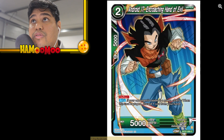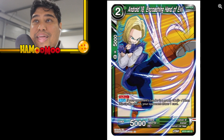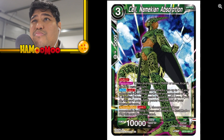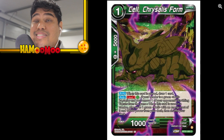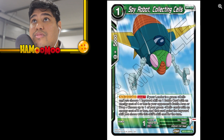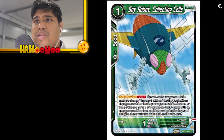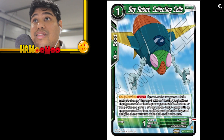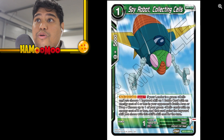More Cell cards: Android 17 Encroaching Hand of Evil, Android 18 version, Cell Greedy Absorption, Cell Saiyan Absorption, Cell Namekian Absorption, Cell Chrysalis Form, Cell Birth Omen — lots of Cell cards of course. Typical Spy Robot Collecting Cells. Power of One — choose one of your green Cell cards with energy cost of three or less and that card gains the keyword skill. So it takes a keyword skill from your opponent's card in their battle area.